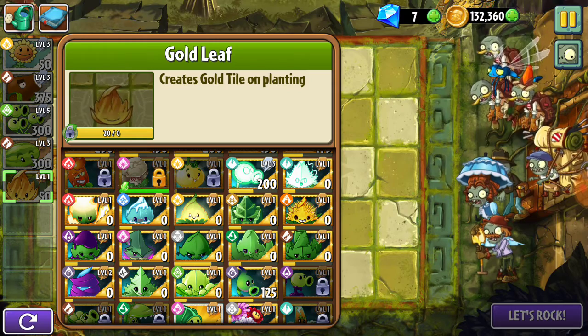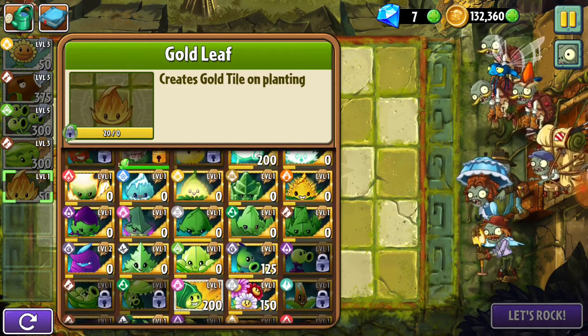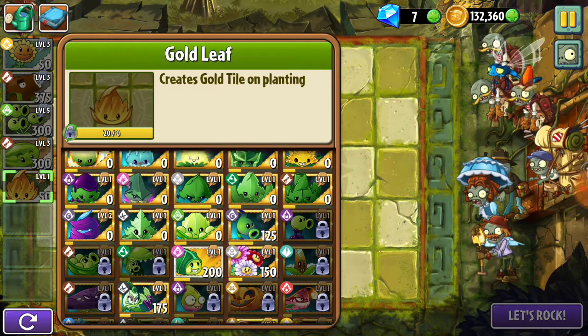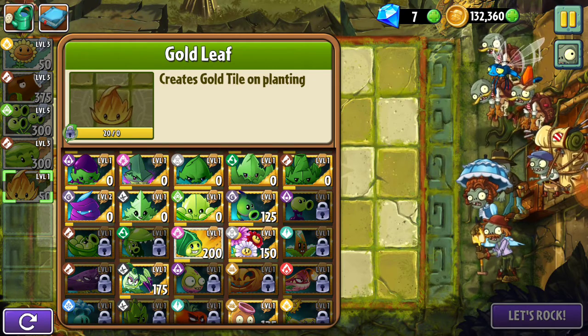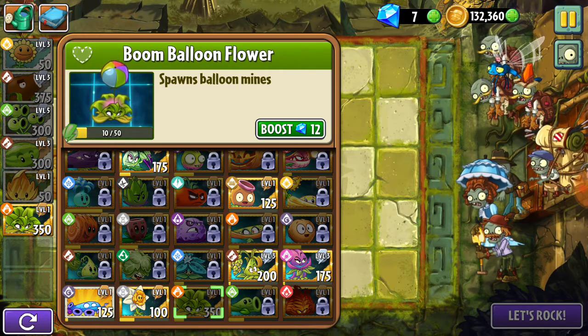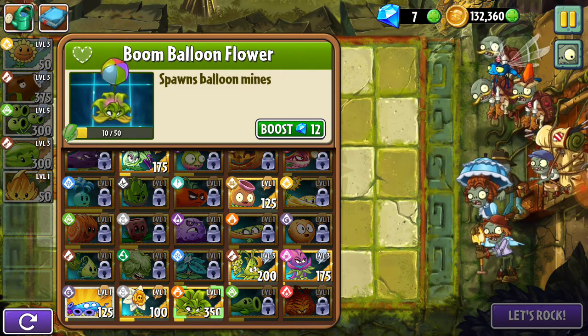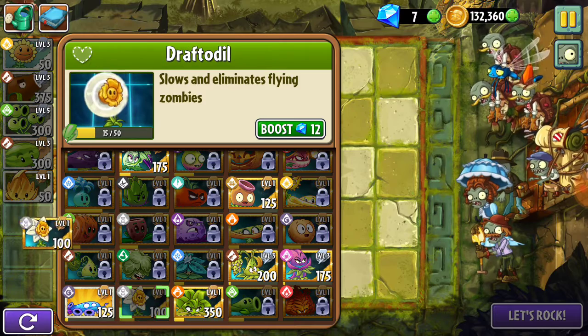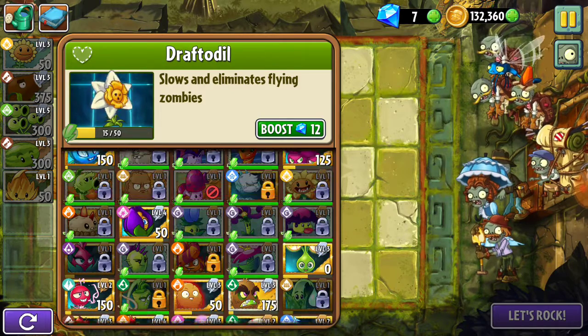I'm as confused as you — they put Gold Leaf seeds in the shop and I was able to buy some even though it doesn't level up, so probably seeds wasted. We have some bug zombies, parasol, excavator... let's see what we can do. Balloon is fantastic but we're going to give her a break. I don't see any parachutes, so it's only the bug zombies. Let's try to chill down.